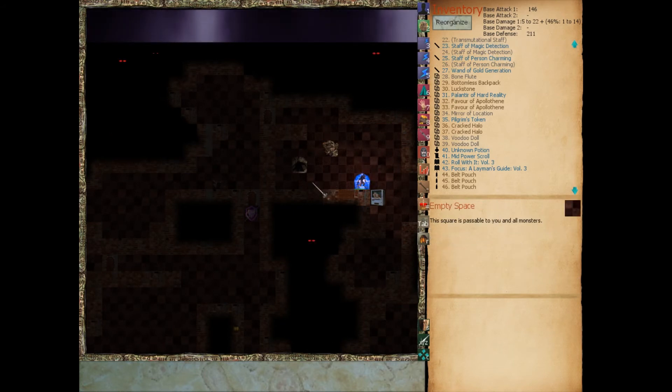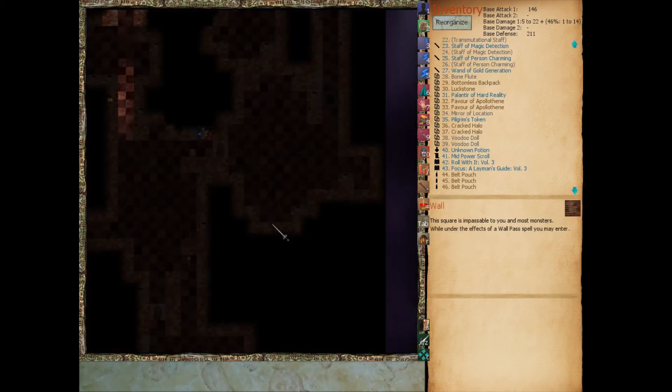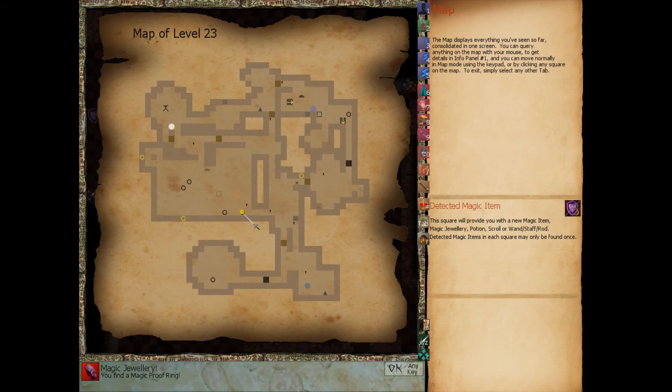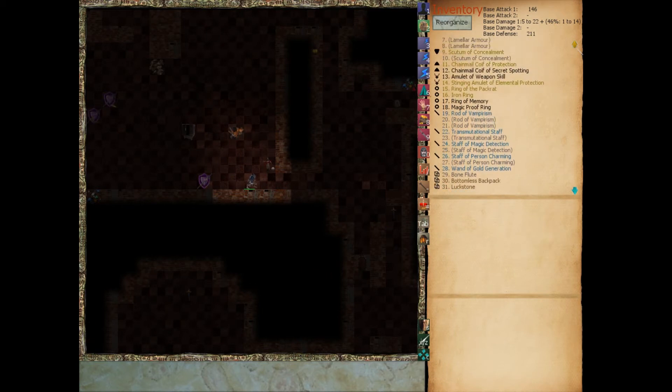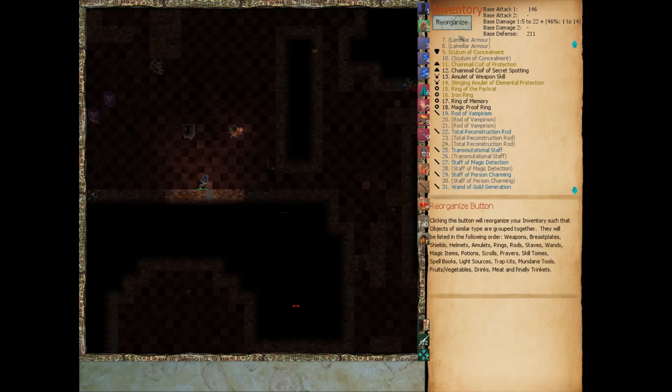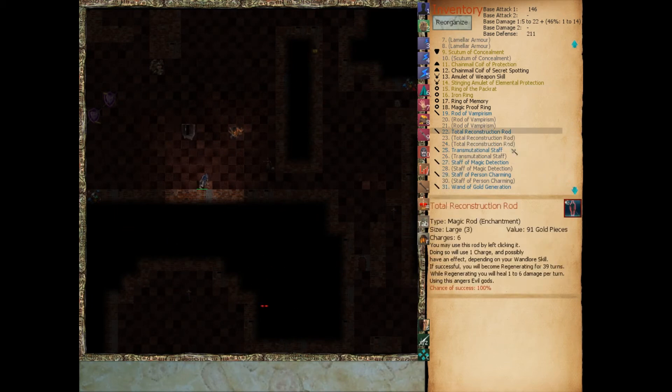Let's go collect all these magic items. Unknown potion, okay. A magic proof ring — gives us 75% magic resistance. We're definitely carrying that. We'll put that on before our battle with Zaskazian, since he can cast spells at us. We already have a 75% chance to resist magic based on our magic resistance skill, and if we also put this on, there's a 75% chance we resist the effects, and if that fails the ring will kick in with another 75% chance. A total reconstruction rod — it has six charges. If successful, you become regenerating for 39 turns. Our flesh regen only works for 13 turns, so this is better. Carry it for now.